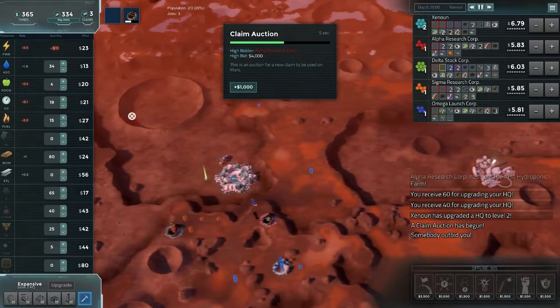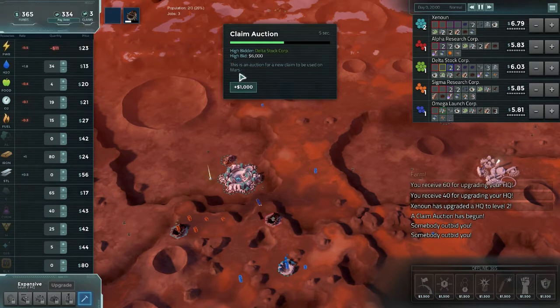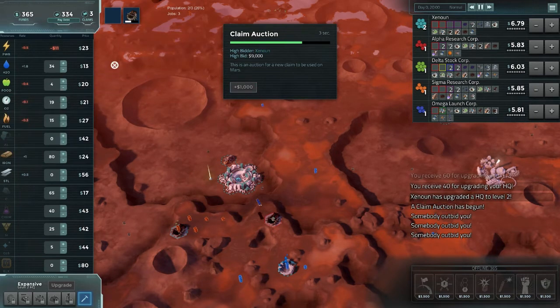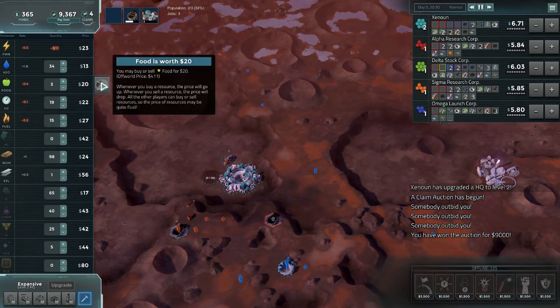It's a free claim entirely — unspecified what it is. So that'll be at eight; I'll go nine. I should have waited for them to bid seven — lost myself a grand. Oh well. So that's that, and then I'll have to build some food.